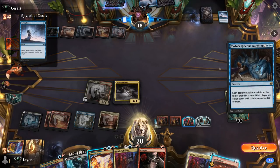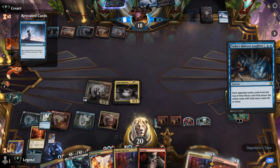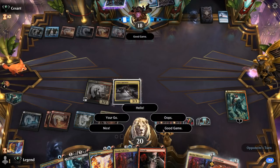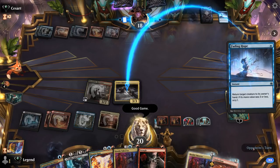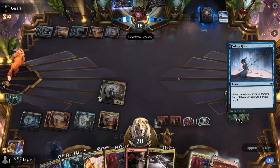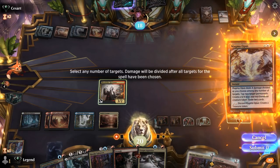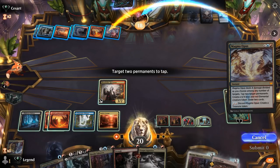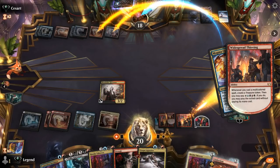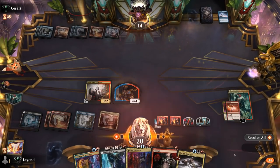This is a tough matchup — not much we can do about it even though we got our Widespread Thieving going. The opponent just attacks us from a different angle that we're not really prepared for. We could cast an upkeep Magma Opus to close out the game dealing four to the opponent, but not enough to burn them out. Alright, on to the next one.